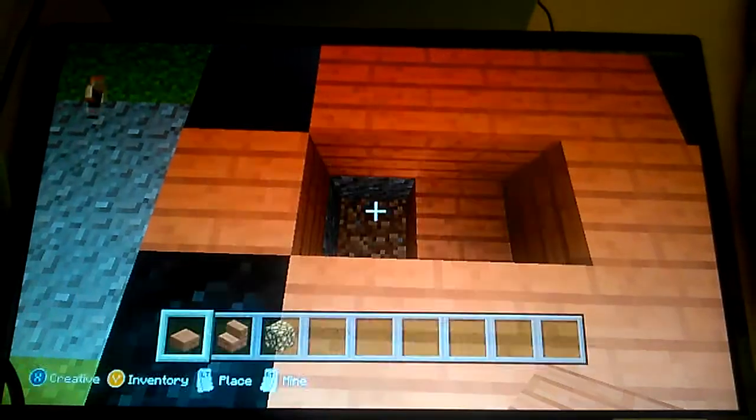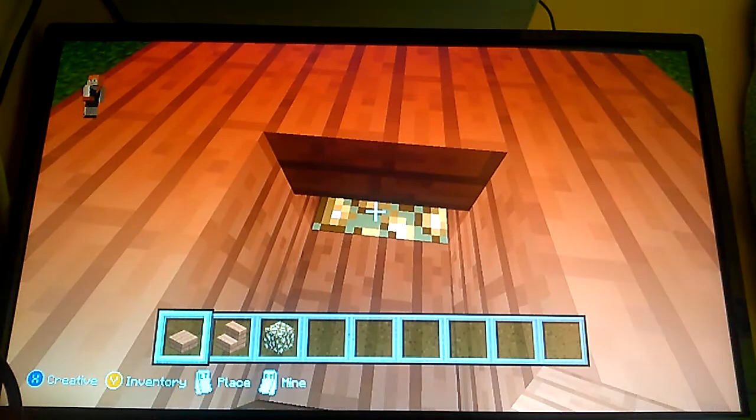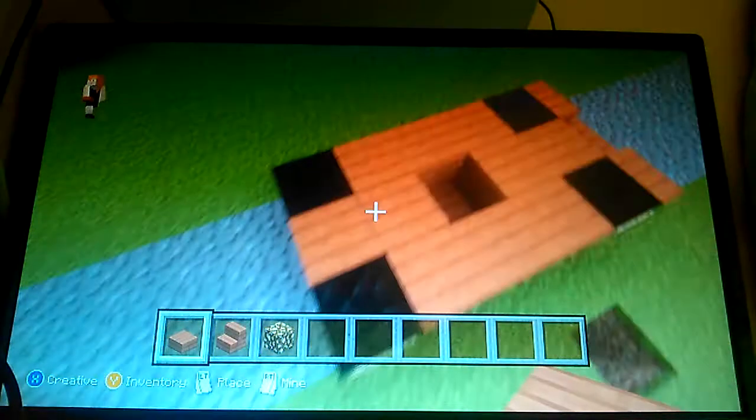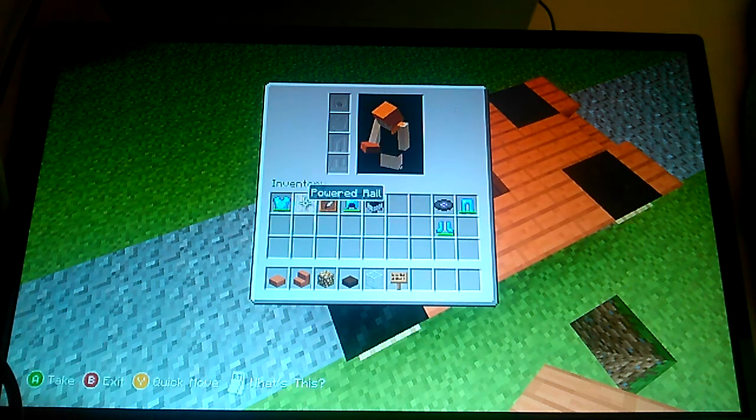We'll leave a space there and just put that there. That is a glowstone block, so we've got a bit of lighting. Then a slab on top of that so you're still getting a bit of the light.